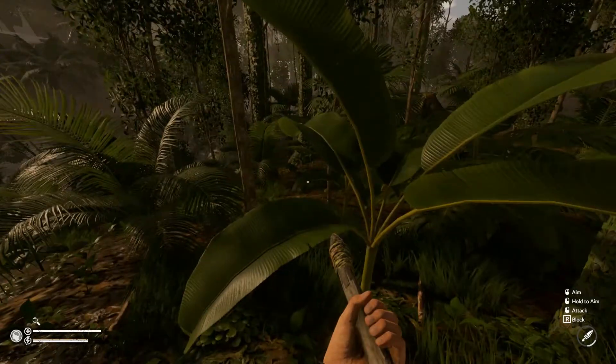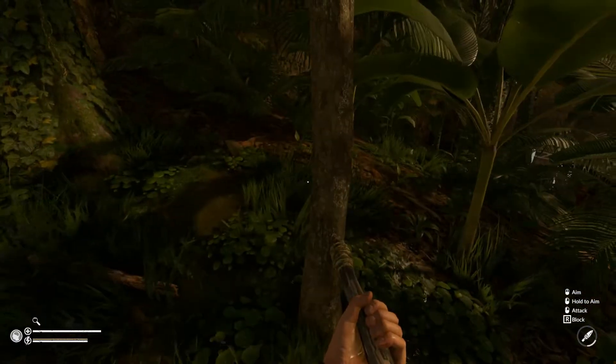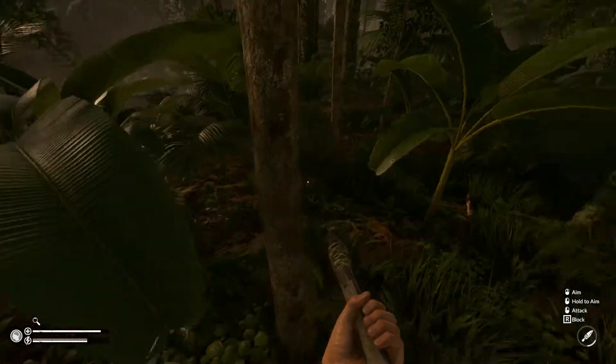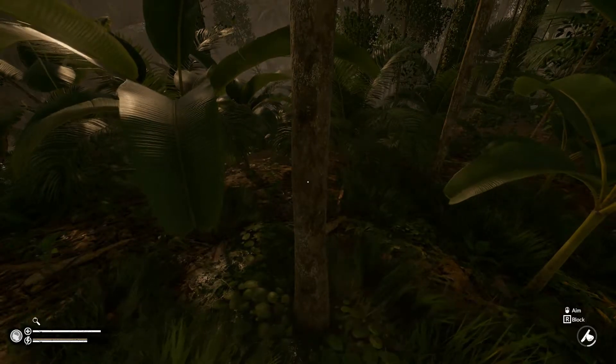This is a fat tree, and this is a fat tree. You can see how when we're up close to them, they're about as wide as my hand. So let's try and get that to drop the way that we want it.